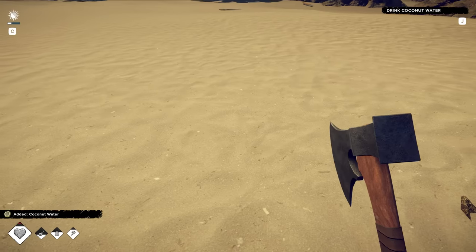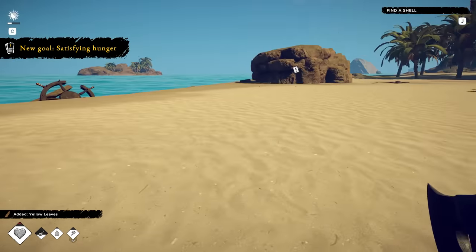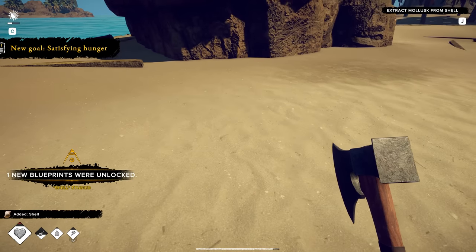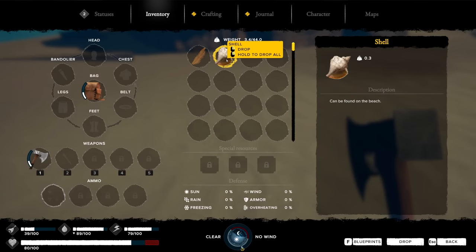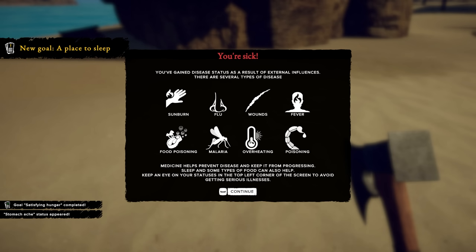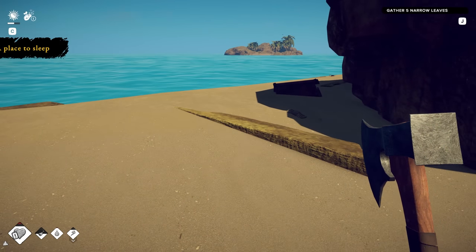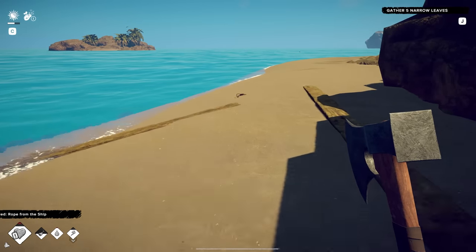Do I have to eat that now? There we go, nice. Find a shell. We've got leaves here — got a shell right here. Extract... straight off the beach and everything. We've got to eat that too. You're sick! Was I supposed to eat that? I just assumed, right? I actually have no idea — that could have been a bad idea. I'm sick now. I'm already sick in real life right now, I don't need to be sick in the game as well.